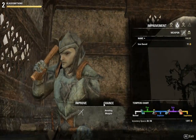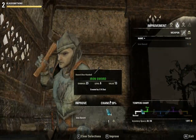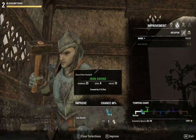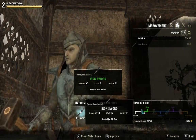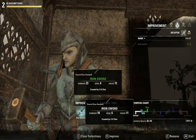So if we have these items, we can improve the stuff and I do. So here's the iron sword — the problem is there's a chance on it. If I use all 5, then it's 100% chance and I'll get it up to fine quality. And it adds 5 damage to it, which is pretty good.